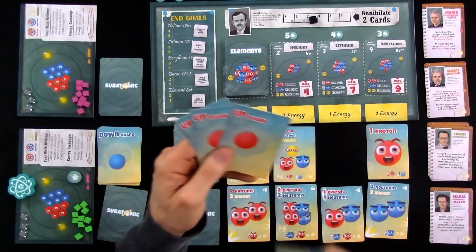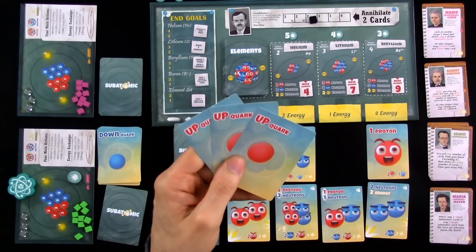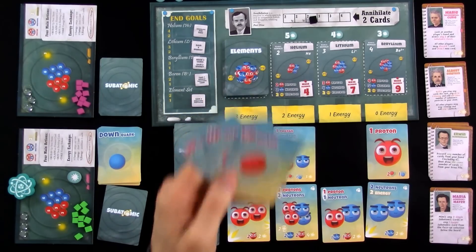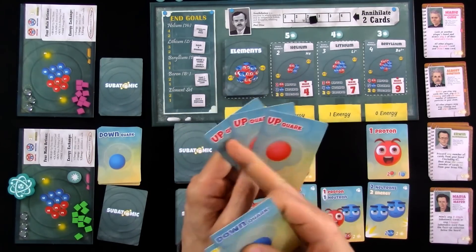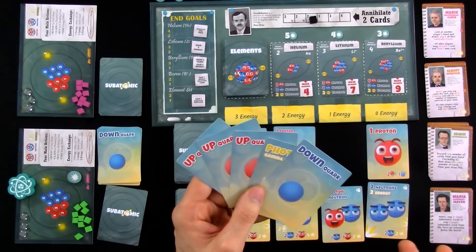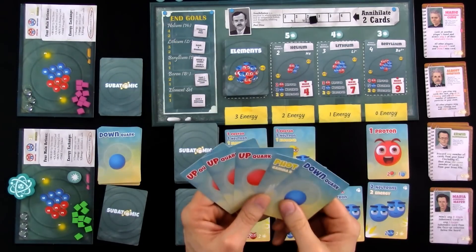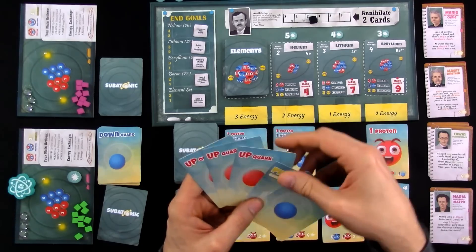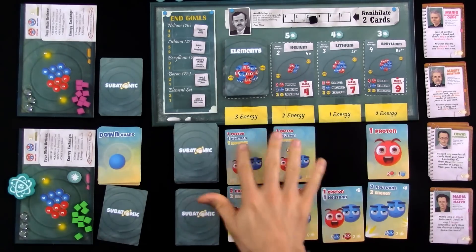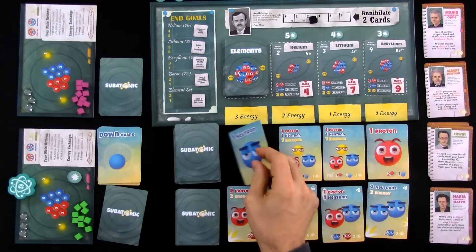There's an interesting element here. When you draw your hand — the rules say whenever during your turn, but the developer has clarified it's supposed to be at the beginning of your turn — if you have three matching cards and you think that ruins your hand, you can discard one of those matching cards and draw again. Before we get to Jen's turn, I had to refresh the board, so these ones just got a little bit cheaper and a new one came out. And there's that neutron I wanted to buy, although it's very expensive at the three energy cost.